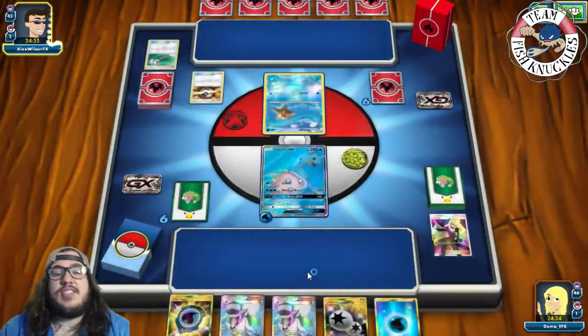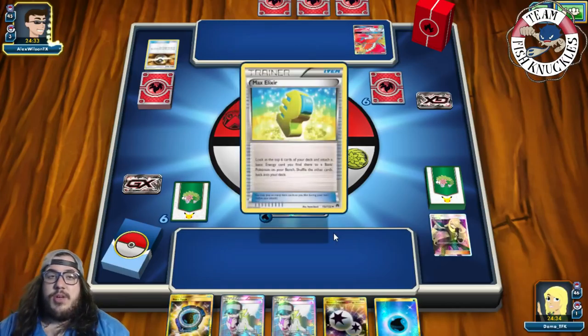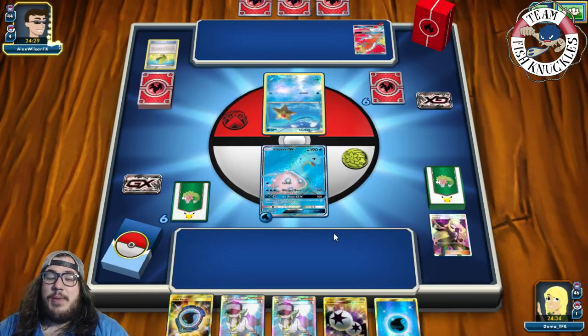We find a Glaceon next turn and an Ultra Ball for a Zorark — really good cards. If we want to take a knockout this turn, opponent has to use Phoenix Burn to knock out the Lapras. They can Guzma, but Sacred Fire only does 50 damage to a benched Pokémon, which I don't care about. A Ho-Oh GX is down, another Max Elixir.